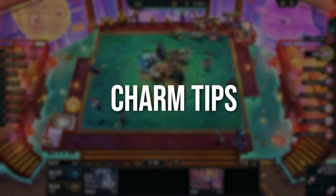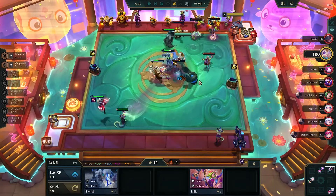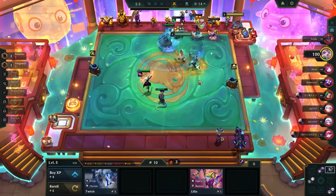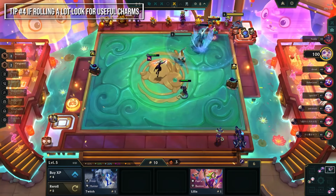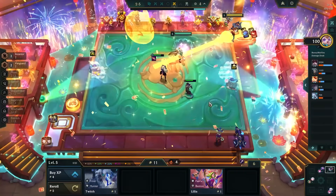Charms are a new mechanic in TFT. They can show up in your shop until you buy one per round, then they disappear for that round. So if you plan on rolling a lot during a round, make sure to buy a useful charm as early as possible so it doesn't waste one of your reroll slots.